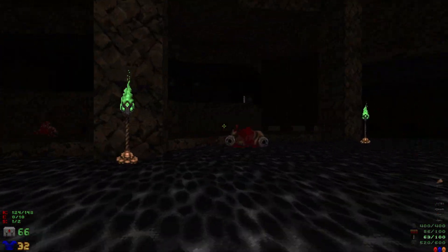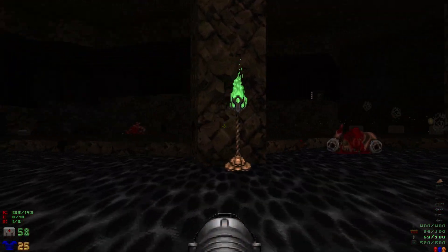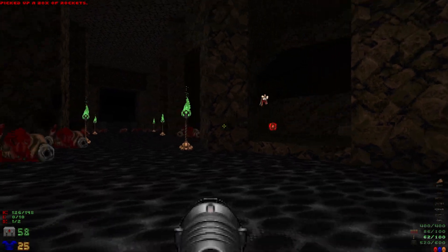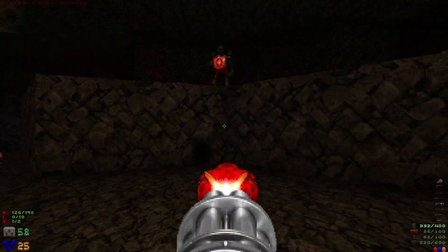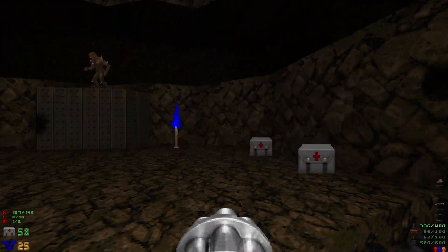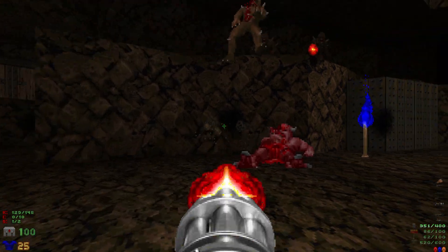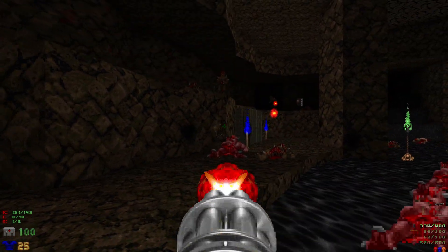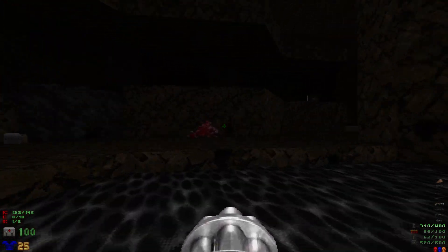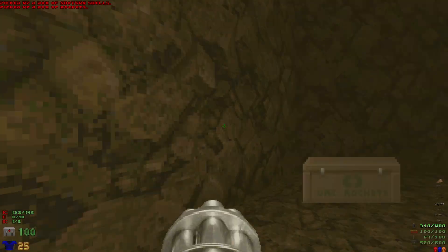Let's take out these revenants — they're the most dangerous right now. A stray rocket could end this run. Revenants down. Let's grab a couple of med kits here and finish off these imps.